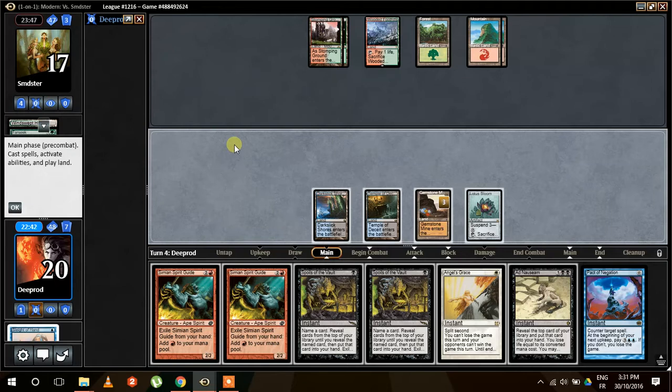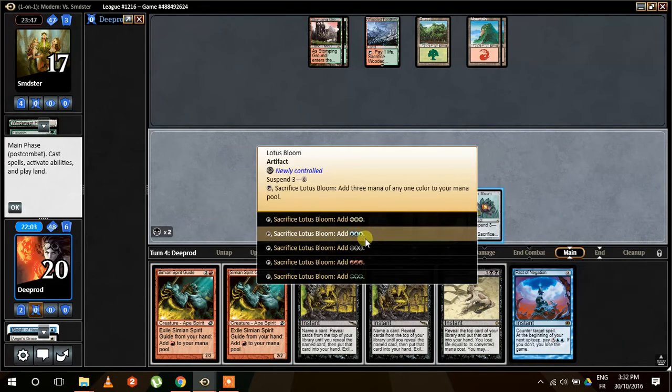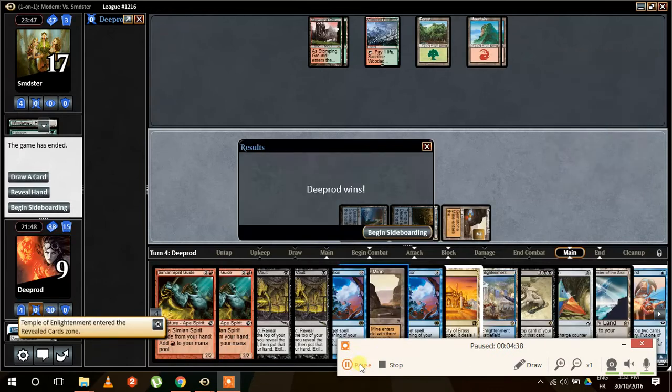Technically we don't need to combo now, but do we want to wait? I don't think we have any reason to wait. I will just go for it and learn if it doesn't go through. Our opponent seems to be on pass, so it's looking fairly good. We Ad Nauseam. Our opponent is nice enough to concede here.